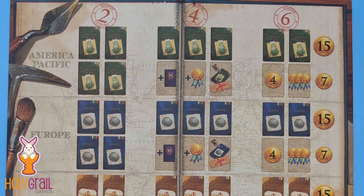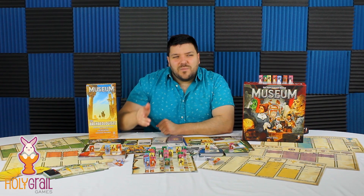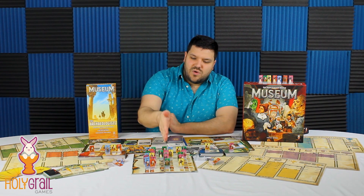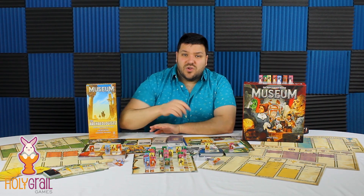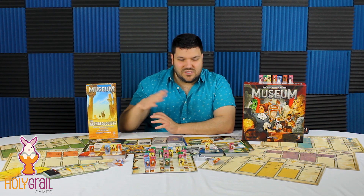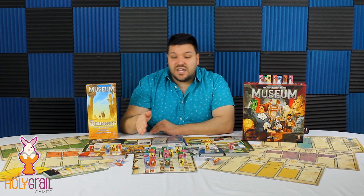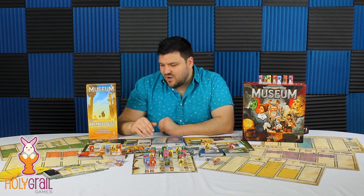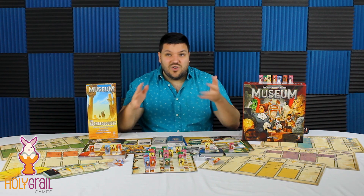From there, you just need to pay two to place a worker in any of the other continents to get presence there. And if you want, on your very first turn you already start with one out there — you could just spend six money worth of cards and put a worker in each region. Then you pretty much just play Museum and can take from anywhere — no big deal.